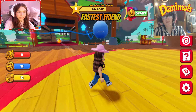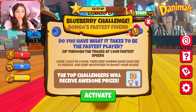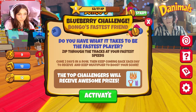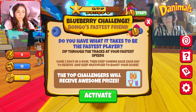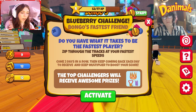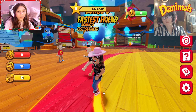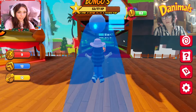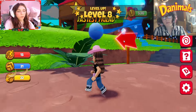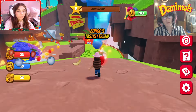Do you see the button at the top that says Start? Blueberry Challenge — Bongo's fastest friend. Do you have what it takes to be the fastest player? Zip through the tracks at your fastest speeds. Come two days in a row, then keep coming back each day to receive a multiplier to boost your score. The top challengers will receive awesome prizes — it looks like you could get a medal, a purple cape, and a crown. I'm going to activate this one. So we just have to keep coming back in the game to get our speed up. If we play every day until October, we also get all the UGC items that are being released weekly.